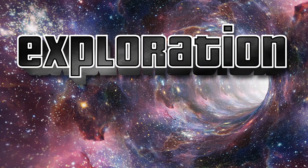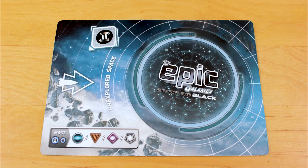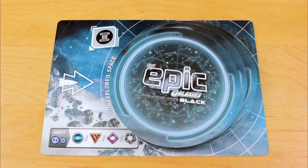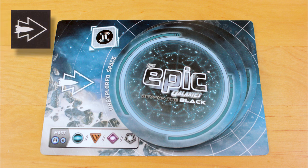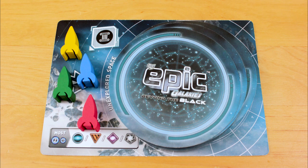Let me show you how each of these new innovations works, one by one, starting with exploration. Beyond the Black introduces a new exploration mat to the game. These 30 exploration cards are stacked there, and they represent all the nutty stuff you can encounter in deep space. If you use a move-a-ship action, you can send a ship to unexplored space and explore it. This card can hold any number of ships, including multiple ships from the same player.